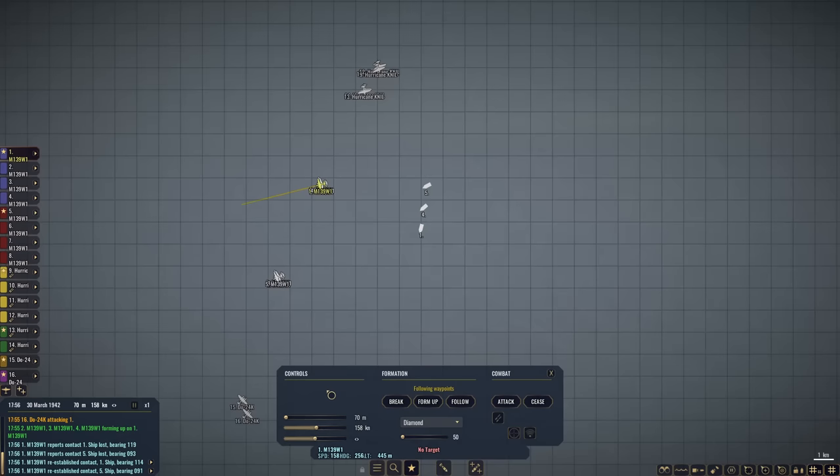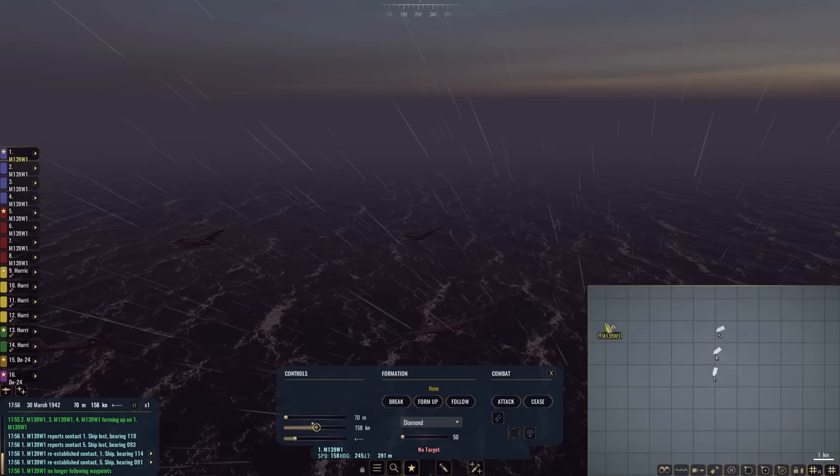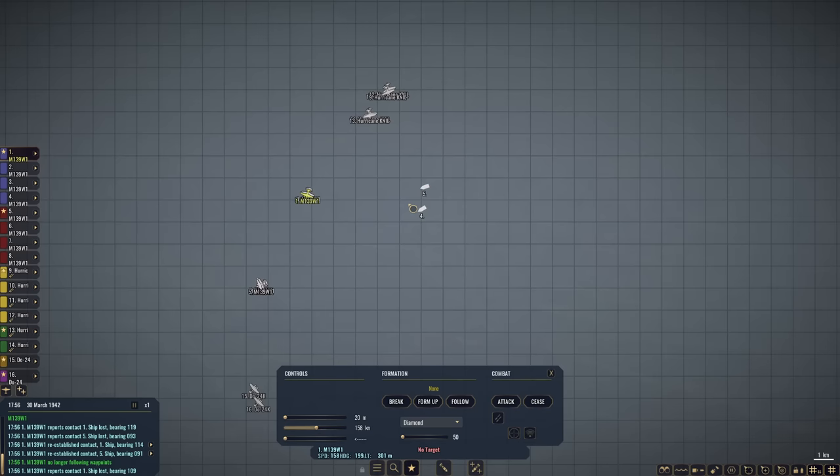I'll have these guys come in and try to hit target one with bombs, and our M139s are going to attempt to do the heavy hitting here — form up in diamonds. She's almost dead in the water; these seas are really rough. These are rougher seas than I have seen previously in War on the Sea. These are quite large swells. Keep dropping down as low as you can get real quick, and turn in on target.